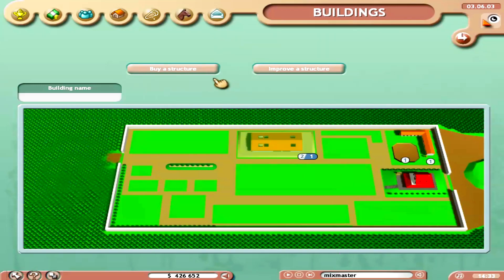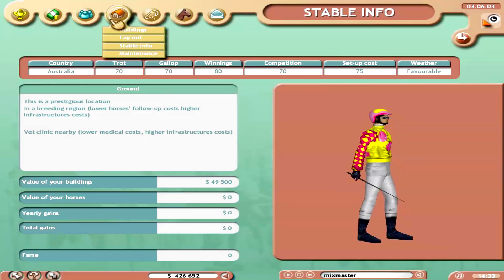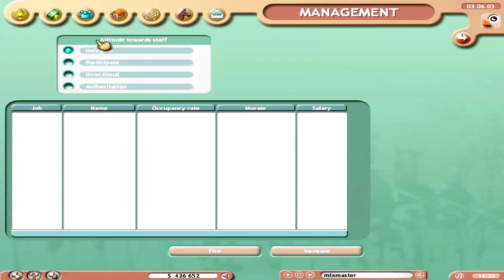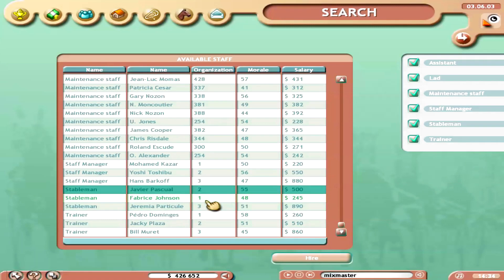If you run into any issues though, I'd have no idea how to help you — I hardly ever use Macs and I'm not familiar with them like I am with Windows. I know that would become a thing eventually. The maintenance cost section shows your building and staff costs. Searching is where you come to hire staff: assistants, lads, maintenance staff, managers, stablemen, trainers — better staff members have higher salaries.